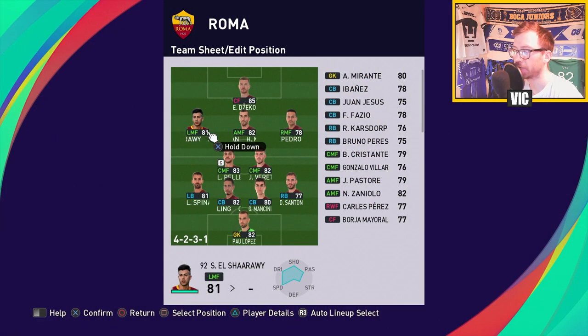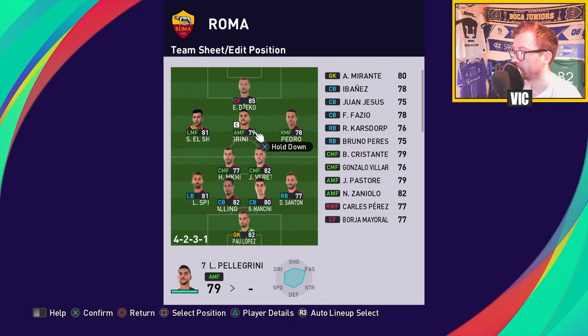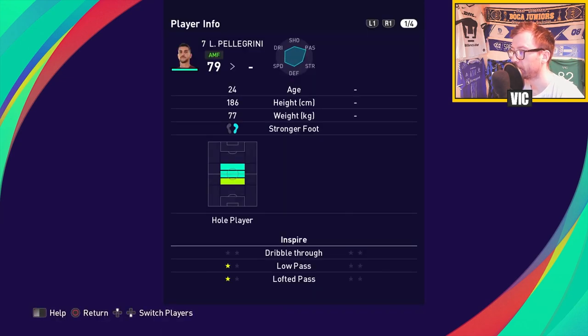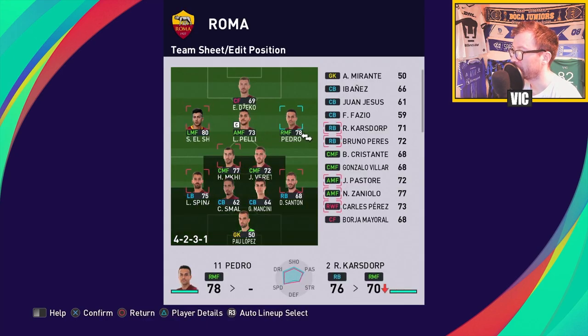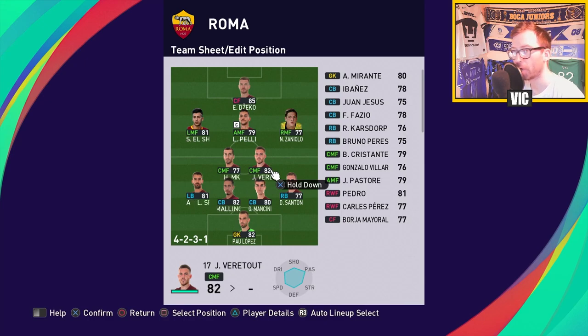I'll start with El Shaarawy on the left, and Mkhitaryan is also an option there. I don't want to start Mkhitaryan in the middle — I want Pellegrini there, because he's a well-rounded player who will make a lot of runs inside the box, make himself available for quick 1-2s, and finish inside. On the right side I'll use Zaniolo. In midfield it's important to have one box-to-box player and one more defensive-minded player.